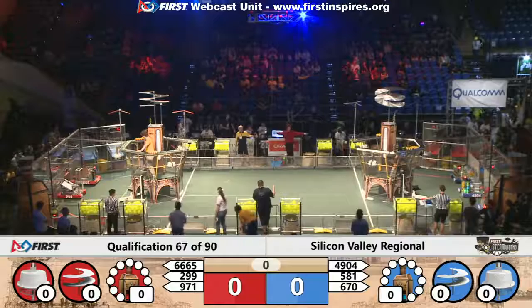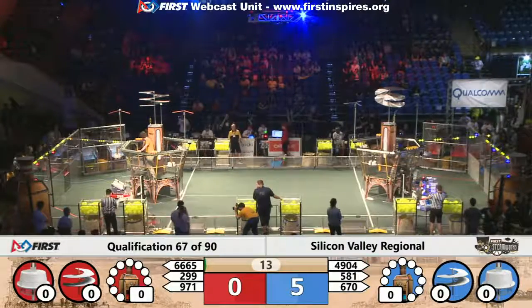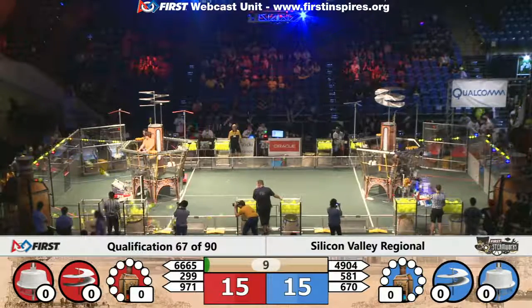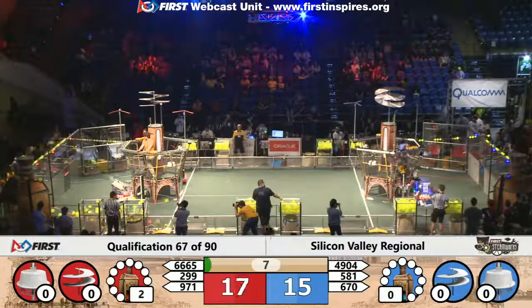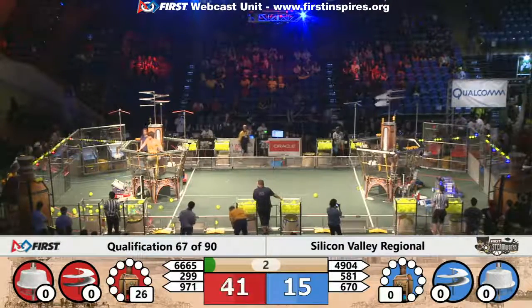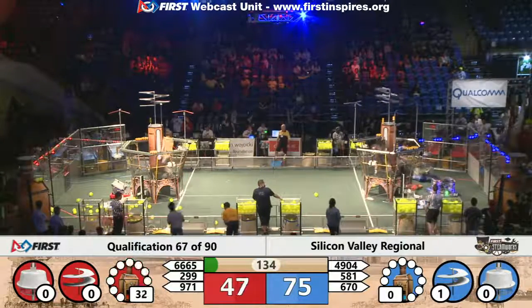Three, two, one, go! We have an autonomous gear delivery working from Valkyrie Robotics and 971 taking those autonomous shots on the high efficiency boiler. Over on the blue, we have a successful autonomous gear delivery by the blue alliance. Blue alliance is pulling ahead to 75, red alliance at 32.